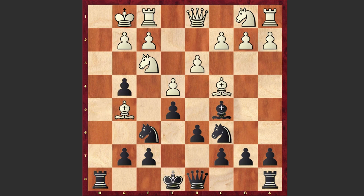hxg4, Nh2, and g3. Black is using the fact that the pawn on f2 is pinned.